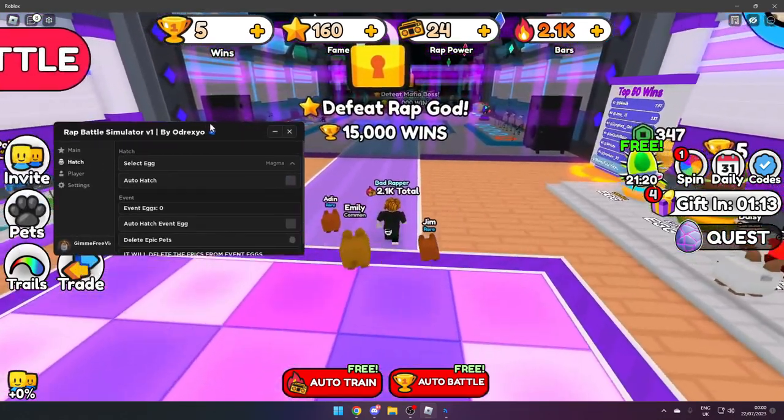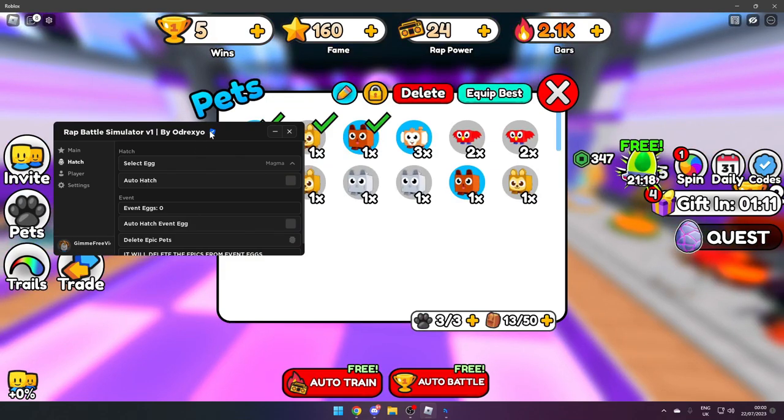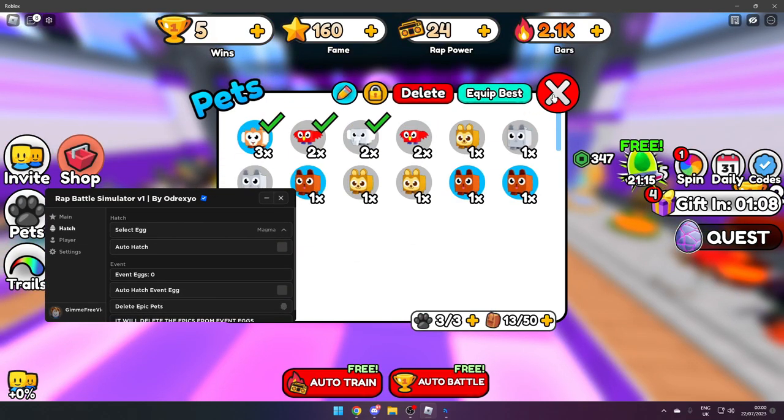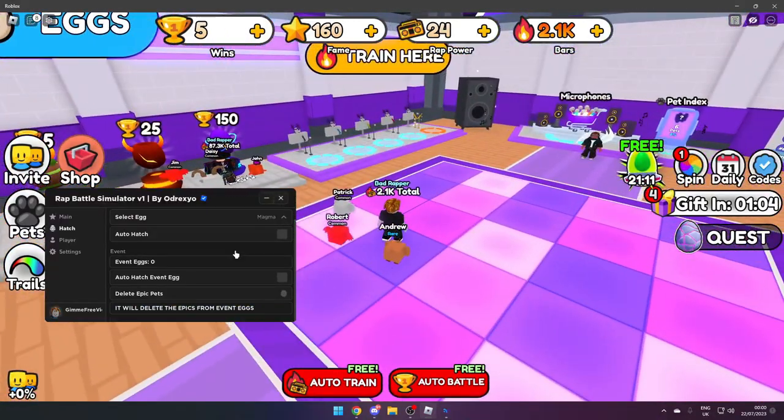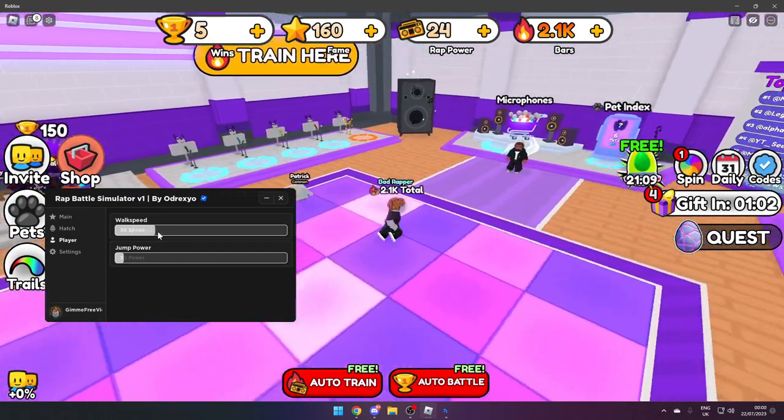We're going to just auto hatch the Magma Egg — as you can see it goes pretty fast. In the Pets tab we can equip the best pets that we've got, and that will help us get a lot more power.